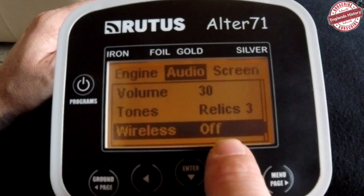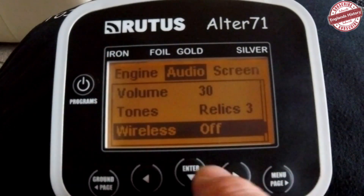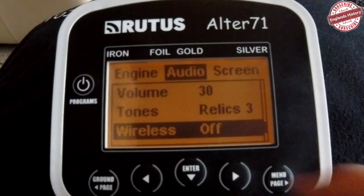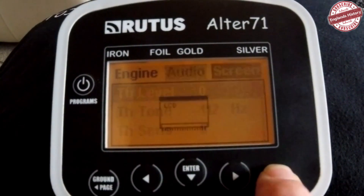Wireless — I haven't got the wireless module but you can get one, I think it's about 35 pounds. With the wireless module you can plug any headphones into it, making you virtually wire-free, which is brilliant.